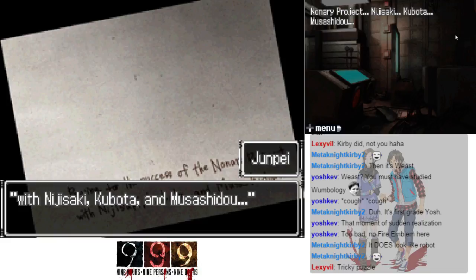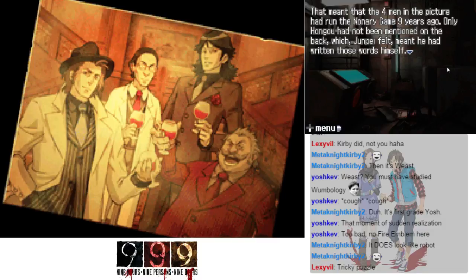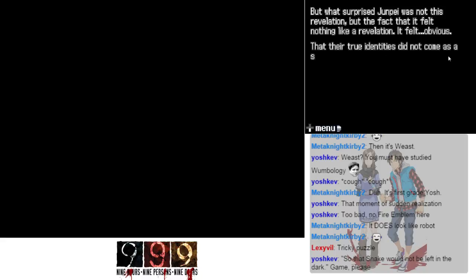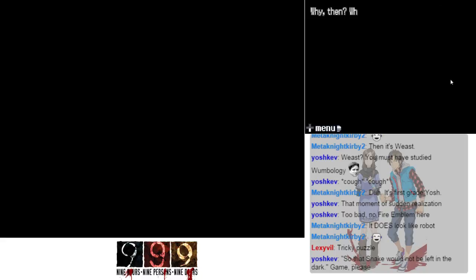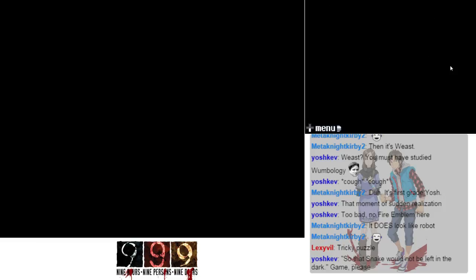Praying for the success of the Nonary Project — with Nijisaki, Kubota, and Musashido. That meant that the four men in the picture had run the Nonary Game nine years ago. Only Hongo had not been mentioned on the back, which Junpei felt meant that he had written those words himself. But what surprised Junpei was not this revelation — it felt obvious. Their true identities did not come as a surprise, and that was what he found most surprising.